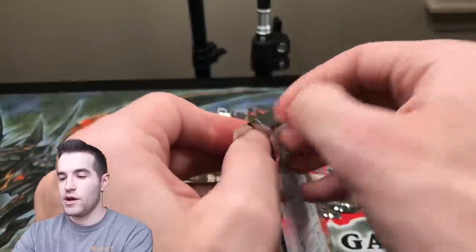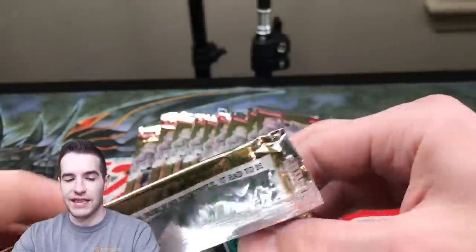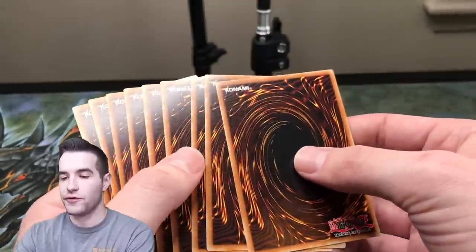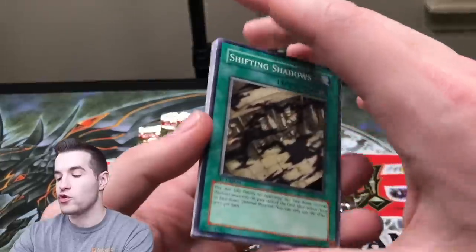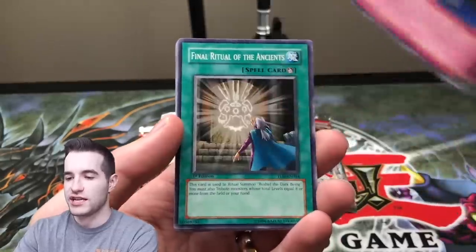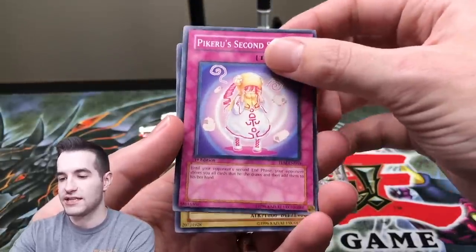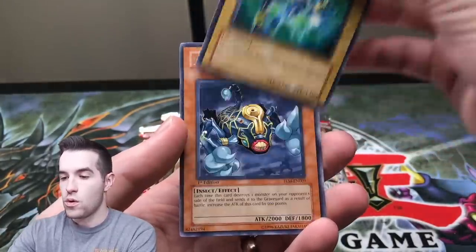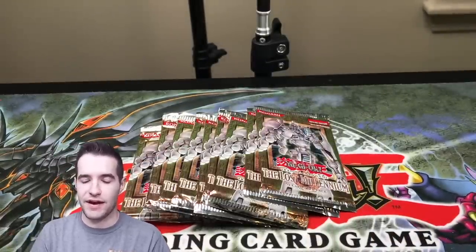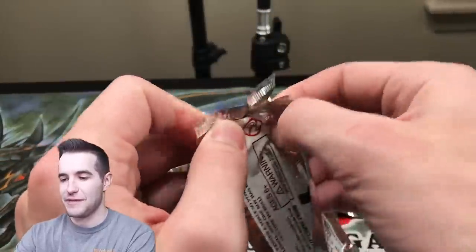We need something big — we need an Ulti. Ultimate Rare — GX level stuff. I know a lot of you guys like GX, so here we go — this is for you guys. The GX opening. This pull right here is for all you GX fans out there. Make sure you hit the like button if you're a GX fan. Second Sight. Sparkman. I just gave you guys a Millennium Scorpion. I feel bad. I said it was for you and we pulled nothing. We just pulled a Millennium Scorpion, and that just feels bad.